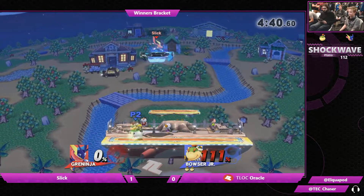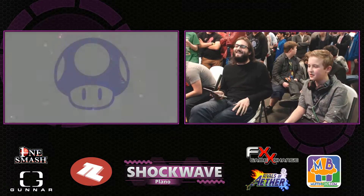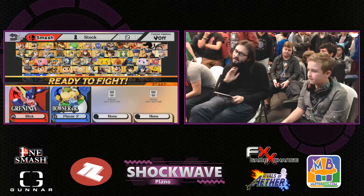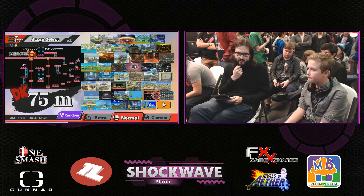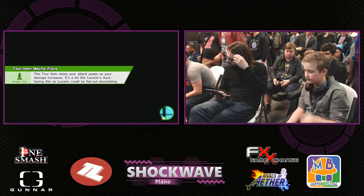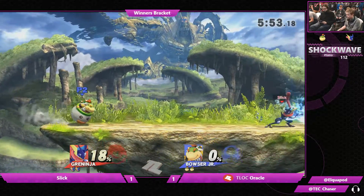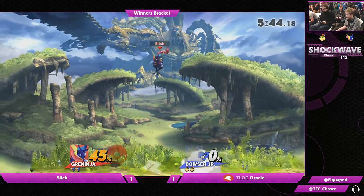Forward smash going to take that stock — landed a little bit too close and ate that forward smash as a result. Oracle only has that first stock, but Slick is SD-ing on the forward air again. It is important to note that when Greninja wants to do that forward air kill, he needs to jump off the stage first and then do a forward air if he's going to fast fall it. If you're going to fast fall it, you have to jump off the stage instead of run off the stage. As a result, we're going to find ourselves in game three.